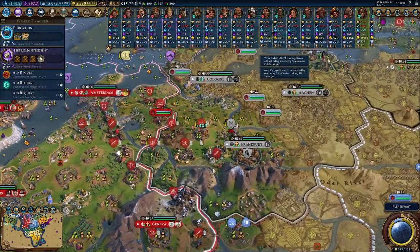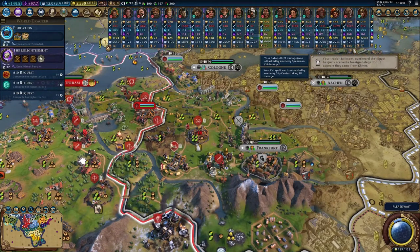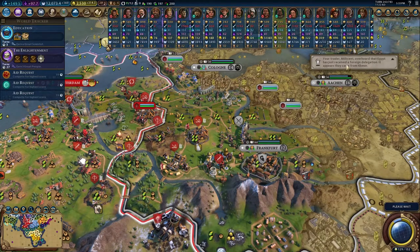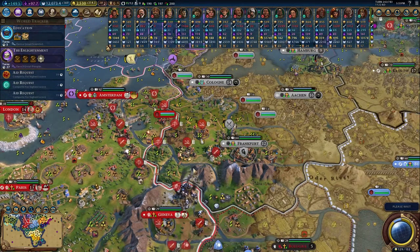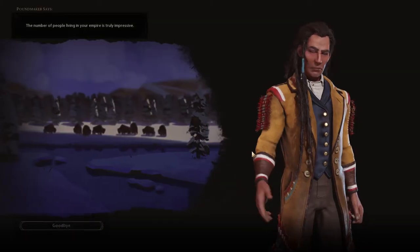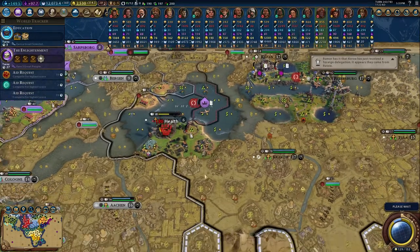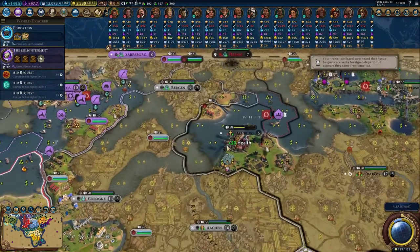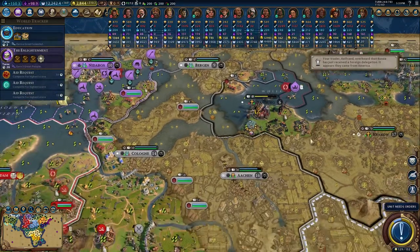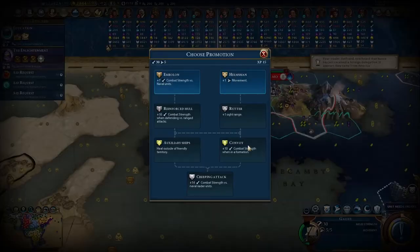Now we can go next turn. They of course damage our catapult — very annoying. Russia took Hamburg. Now it looks like they might lose it — it's only 15 turns. And 15 turns down — that does mean we are more capable to take them out. Let's take the fighting against naval units.